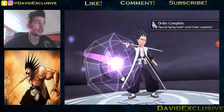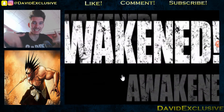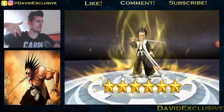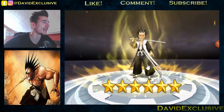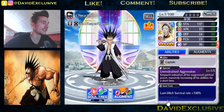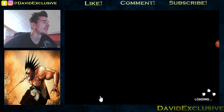Special spring order event completed. Boom — Wet Kenpachi up to six stars. There we go guys, he's such a badass man. I'm really glad I pulled him. Okay, last ditch survivor weight plus 100%. Let's check the soul tree and see what it looks like.